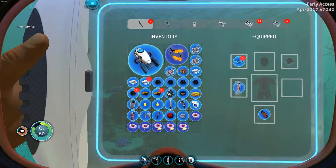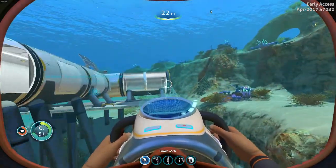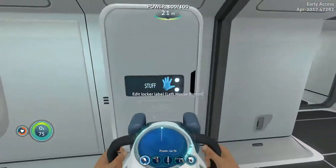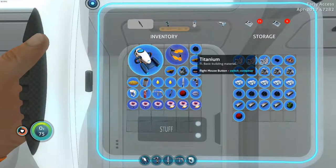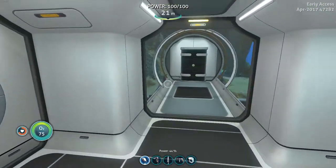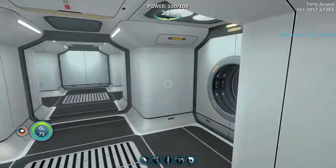Oh, inventory full — perfect. I really need to work on inventory management. Let's go here and put all that stuff in there. I should probably make another — oh wait, I did have this one, that's right. It is pretty full, but there we go — good enough.